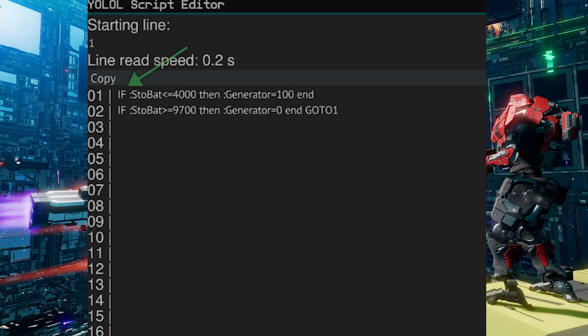We use an if-function, and the if-function is asking the question to the ship: is the stored battery power less than or equal to 4,000? If it is, then that will set the generator to 100, which is turned on at full capacity. It will remain in this state until the stored battery power is greater than or equal to 9,700, and then it will set the generator to 0 — also known as its off state.